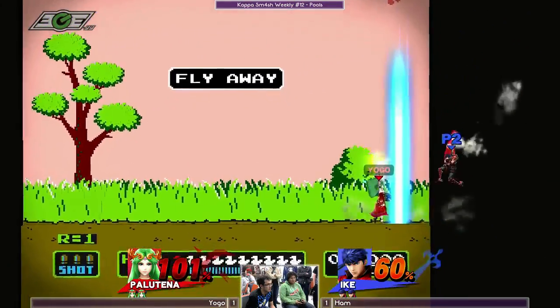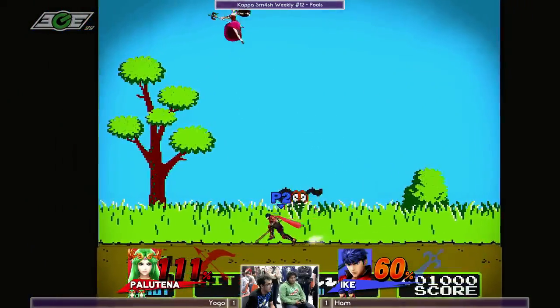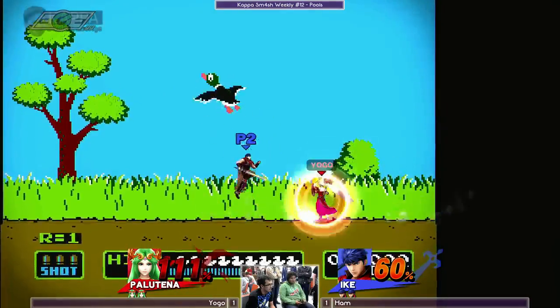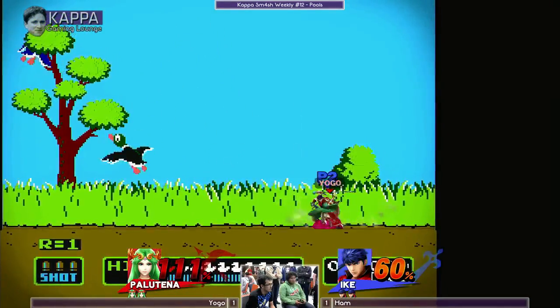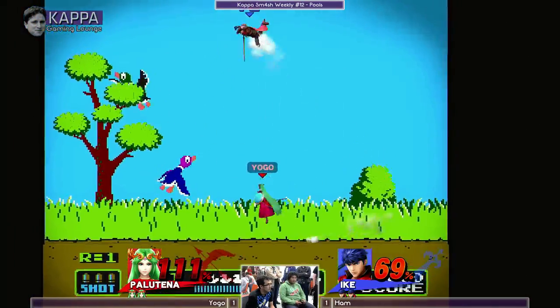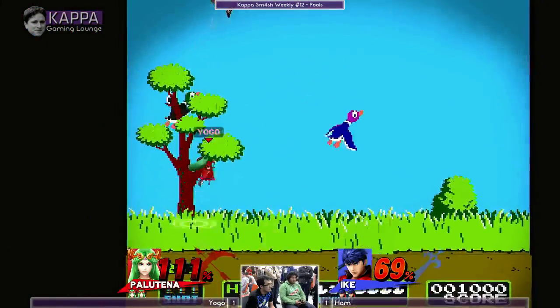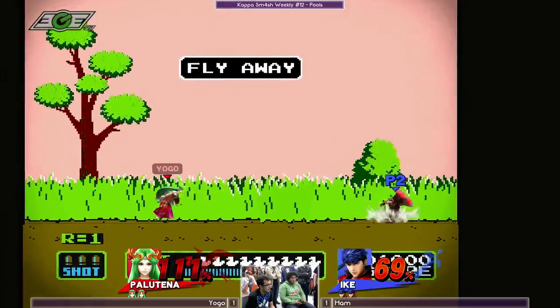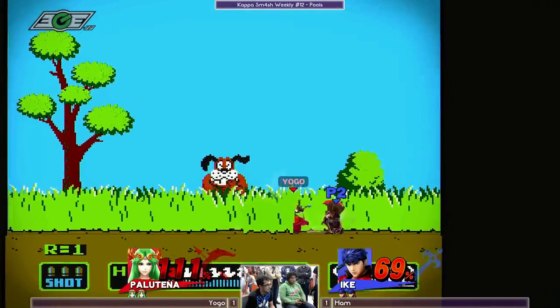Actually, I like this pick for Ham because he can get those side kills earlier. Not really anywhere to go — the blast zones on the sides are so small. He's harassing him, trying to get him with those up airs. Oh, very nice!